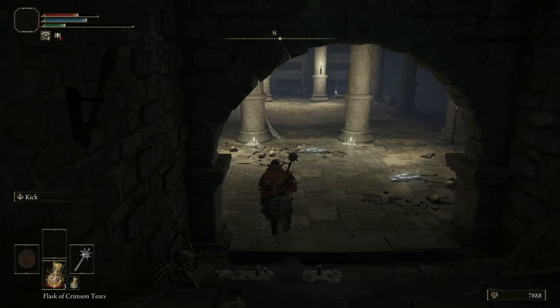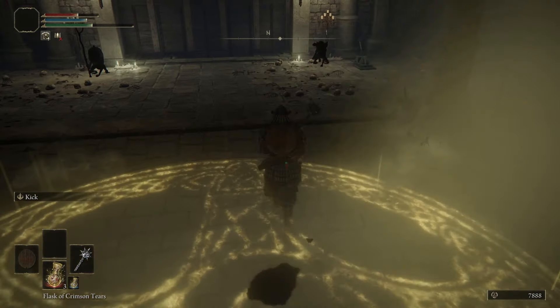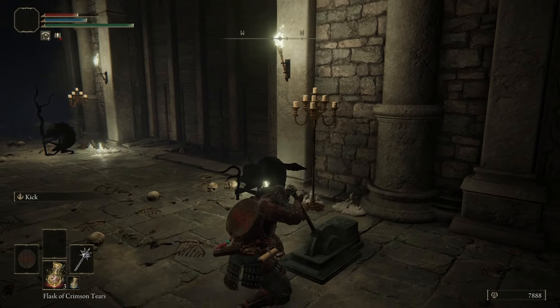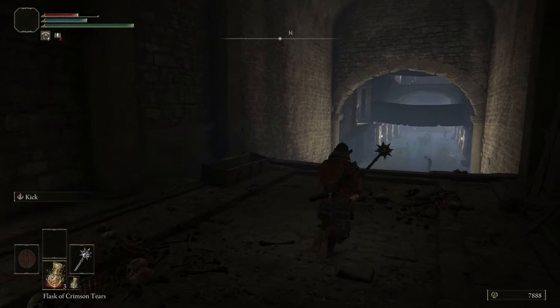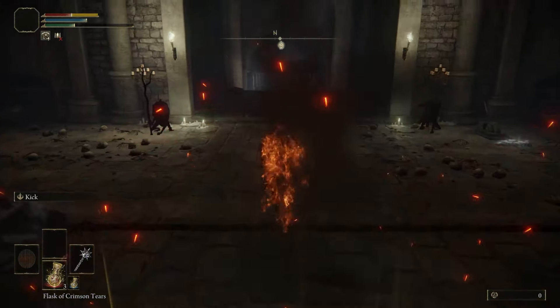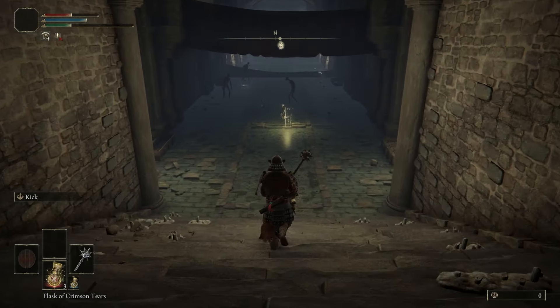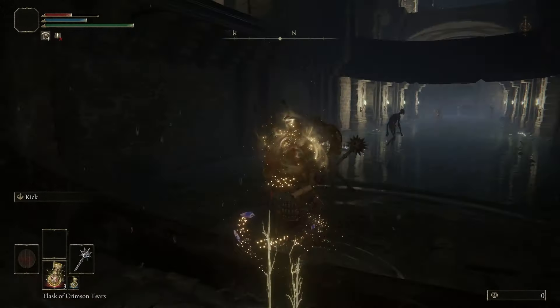We are going to head down this way and this floor is going to break out — we want to hit that switch right there. We are just going to open up this gate and dodge. Our goal here is we want to be able to get onto these falling blades, and if we just run right in the middle right here.